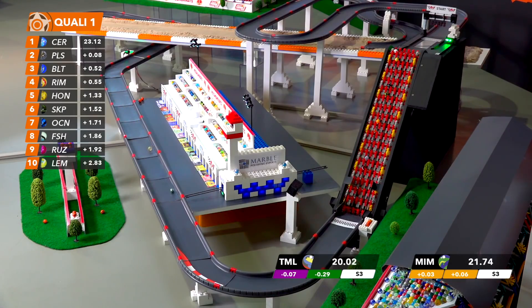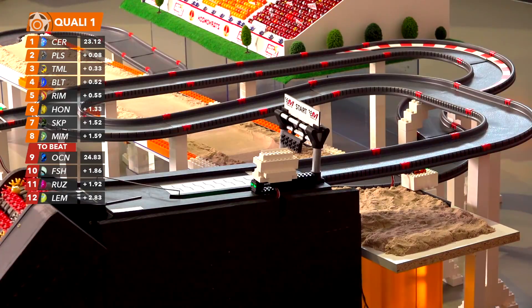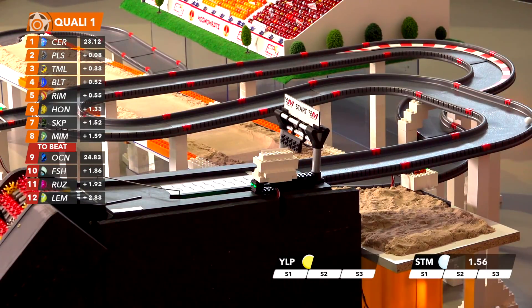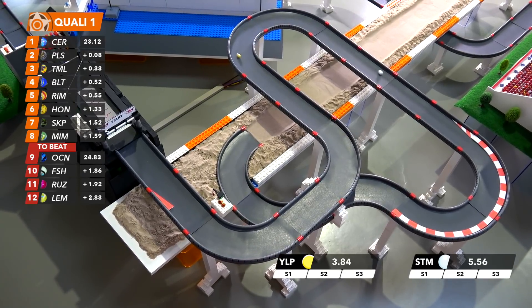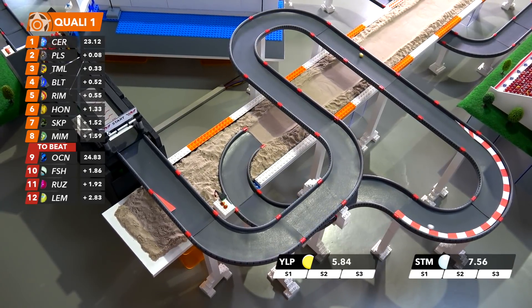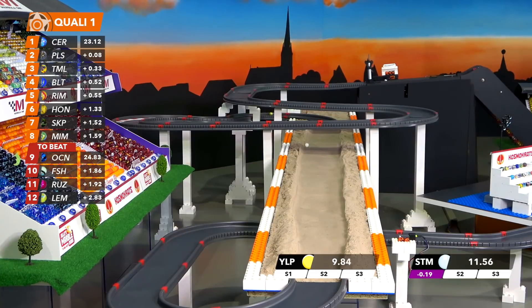Tumult is in the green after going purple in the first sector, needs a good finish — and lost it. The time fell away. Tumult will slot into third provisionally. Remember, the bottom four are eliminated here in Q1. So you see the two beat over there on the left scoring pylon — make sure you don't end up in the bottom four, even though we still have quite a few marbles left to run.